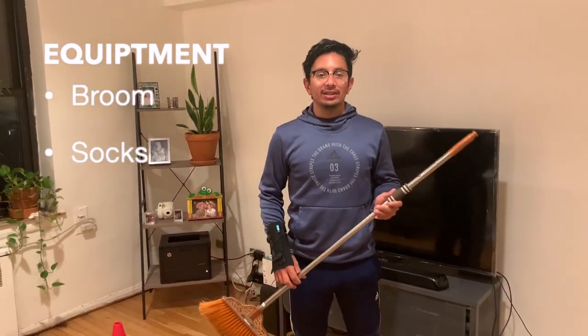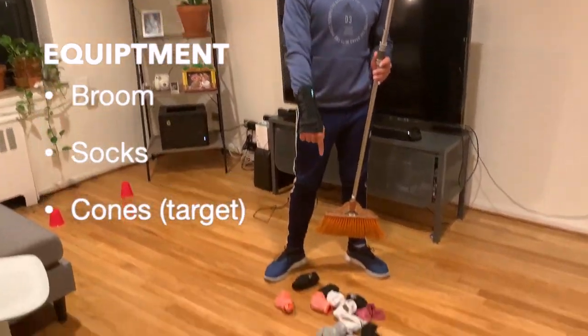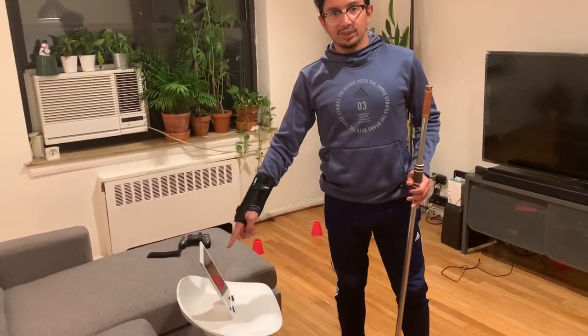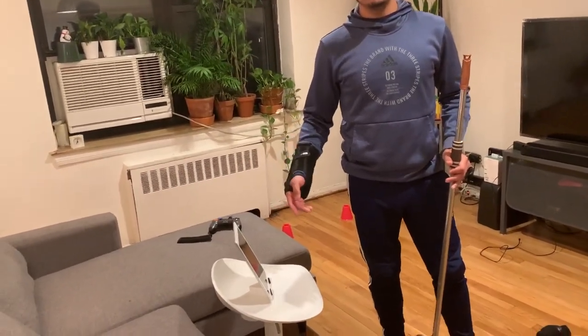To play this game you're going to need a broom or a long stick, you're also going to need some socks, and you're going to need to make two houses — a blue house and a red house. You can make them however you want. You'll also need an iPad, tablet, or whatever device you're using so you can see the two colors telling you what house to deliver the packages to.